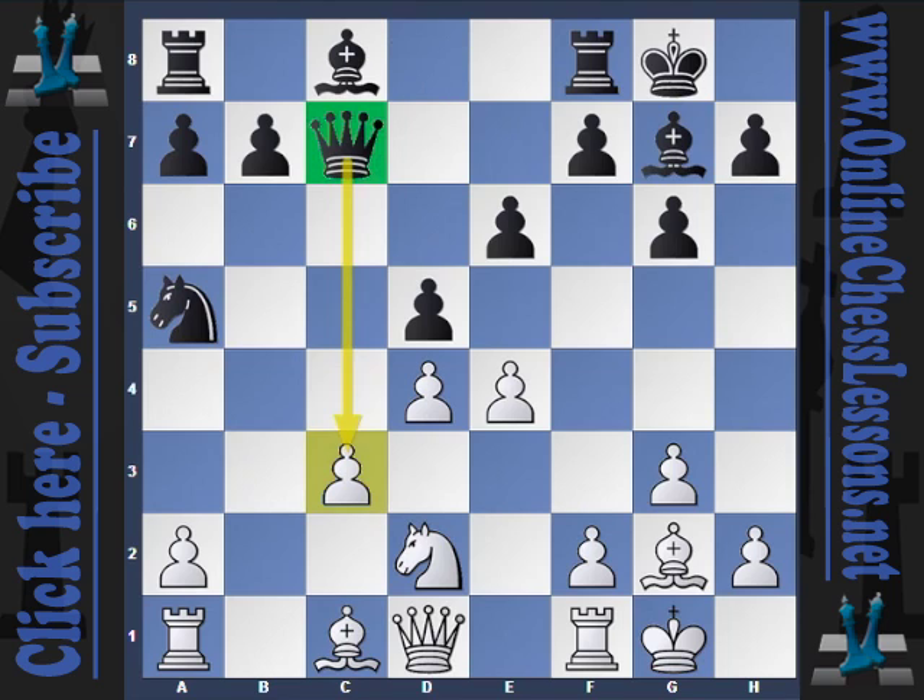Here Kramnik introduces a new move, queen c7. The idea is that he immediately puts pressure on the c3 pawn to see what white wants to do about it. Moves like bishop to b2 I consider to be almost illegal, as the bishop doesn't have a great future from there unless you're able to advance the pawn.